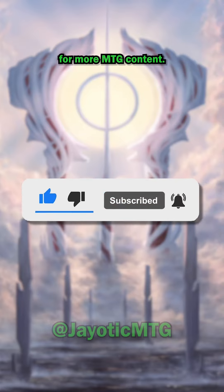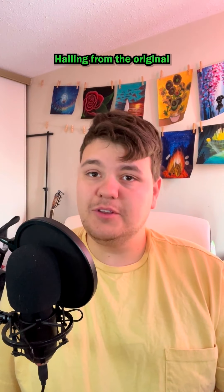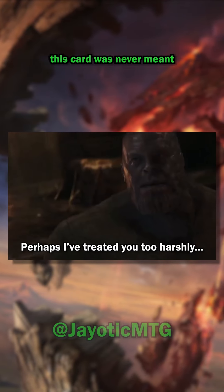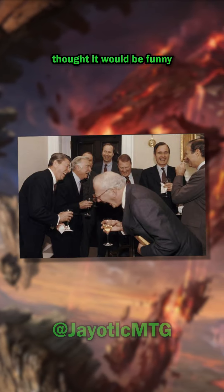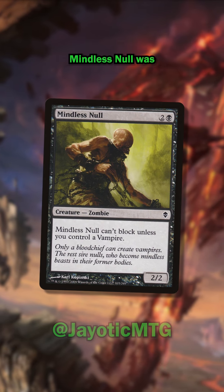Every Magic set is jam-packed with draft chaff, but this card was extra stanky. Let's talk about one of the biggest duds in Magic's recent history — hailing from the original Zendikar expansion, it's the notoriously terrible Mindless Null. A quick glance is all you need to pass it down the draft table, but what if I told you this card was never meant to be so bad? During development, the zombie originally cost one and one black mana, but due to a miscommunication between designers Ken Nagle and Henry Stern, a typo changed its casting cost to two and a black. The development team thought it would be funny to print such an awful card, even to the dismay of Mark Rosewater, and Mindless Null was printed as is.